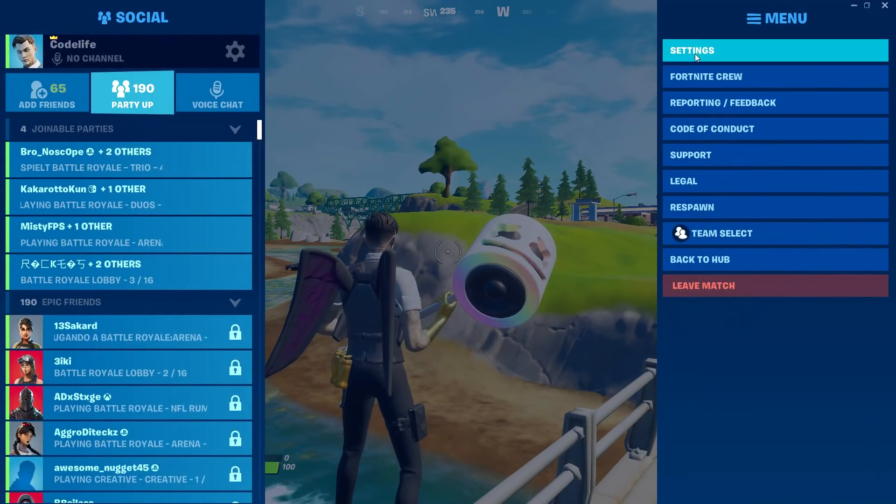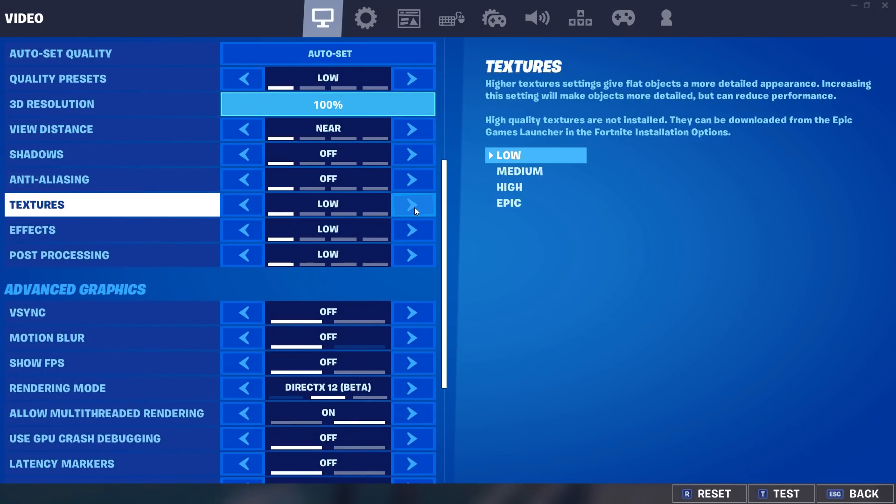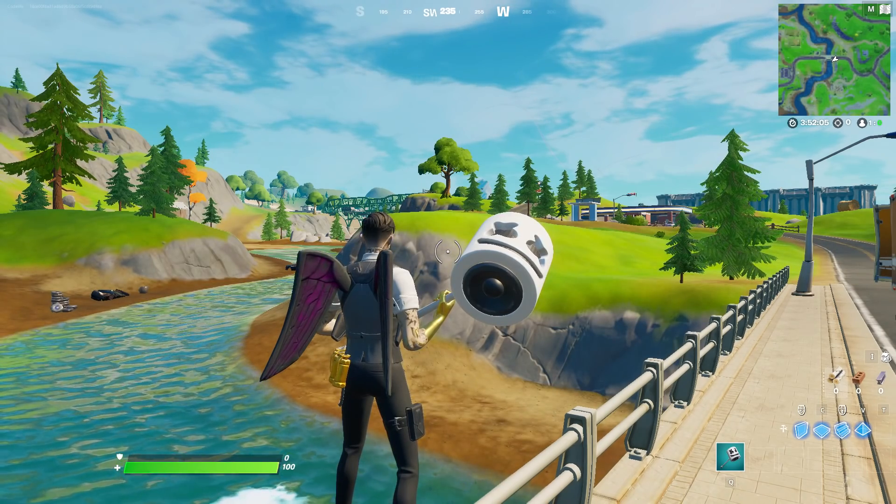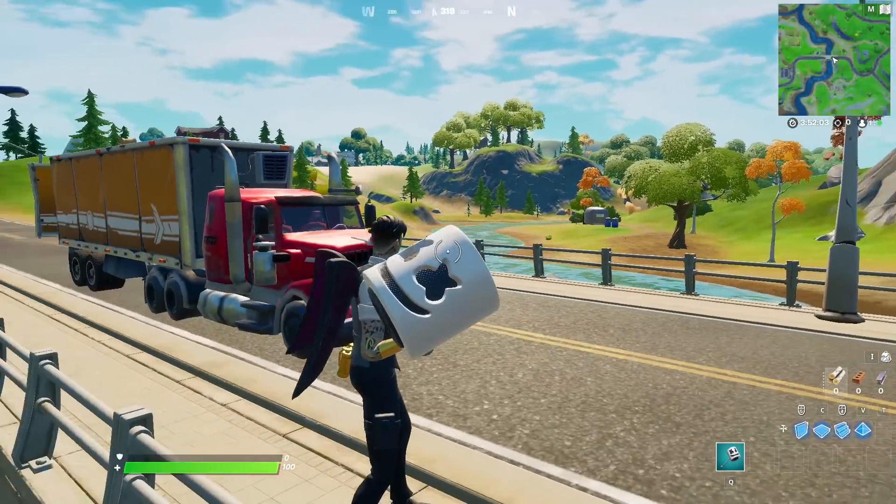Go into your settings and turn up the texture quality to either High or Epic. If I click on High right here, you can see it's fixed — there'll be no more flickering going on.